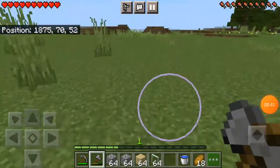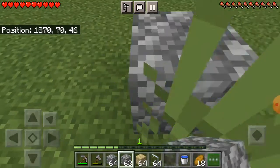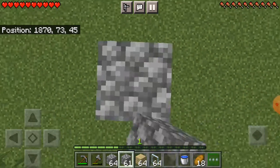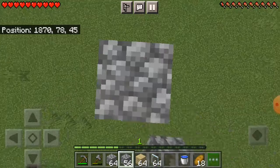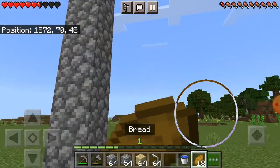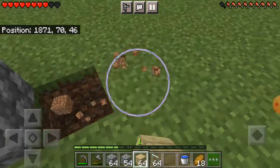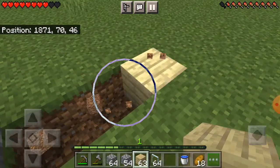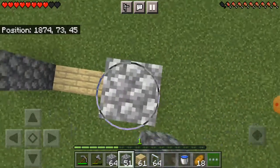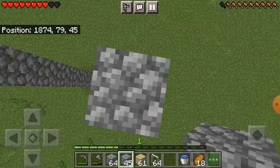So guys, first we have to take cobblestone and place one and top 10. So now we have to place wood. Now again 10 blocks height.